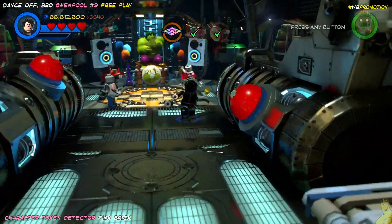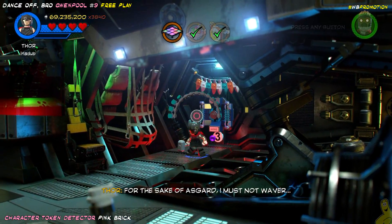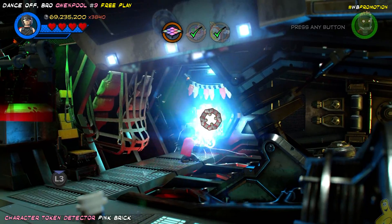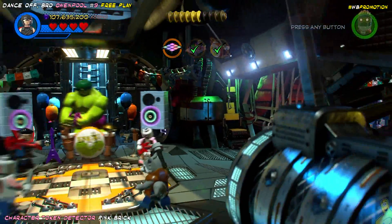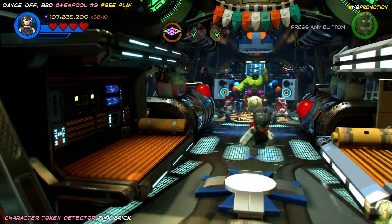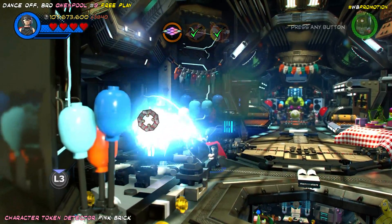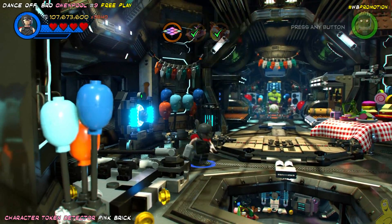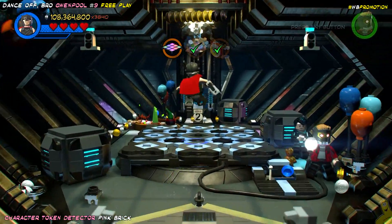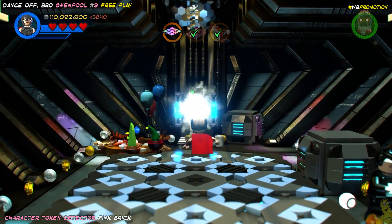This next section is kind of interesting. There's a certain order to the three electric panels that you have to charge up. You can see this one has a number three below it. I charged it up, but you see it immediately powers down. That's where the pink brick's going to pop out of, but we need to do these in a specific order. This one doesn't seem to have a number — oh yeah, it does. It's a one, way down there tucked away. And then there's a two. So you've got to do one, two, three. Once you get them all charged up, it's actually going to open up that weird blue egg up top and reveal the character token detector pink brick.